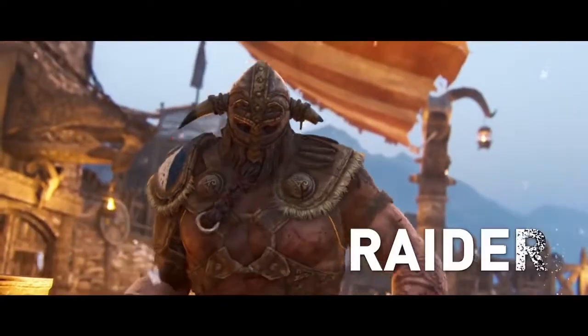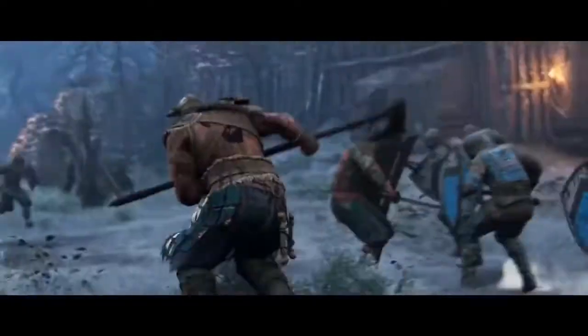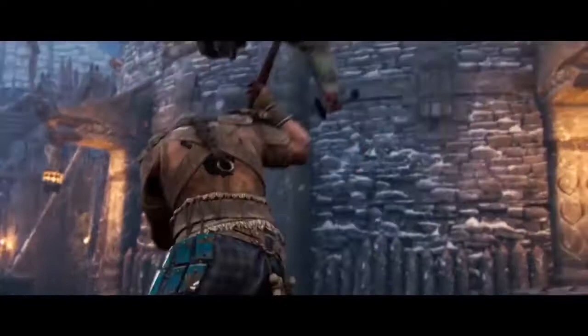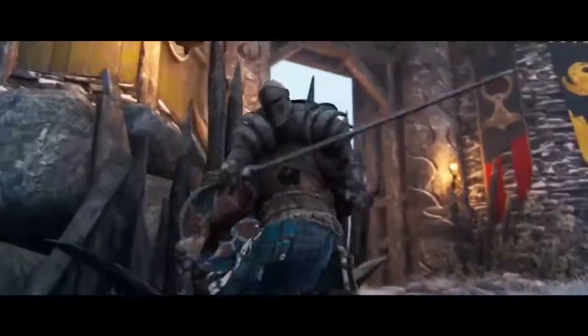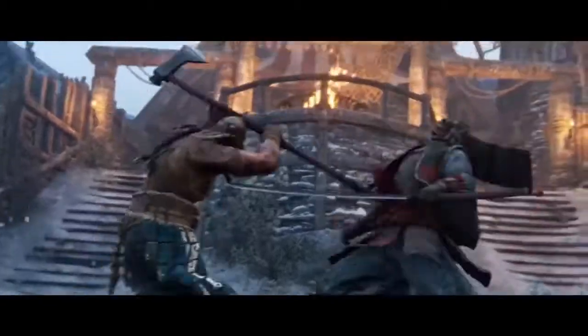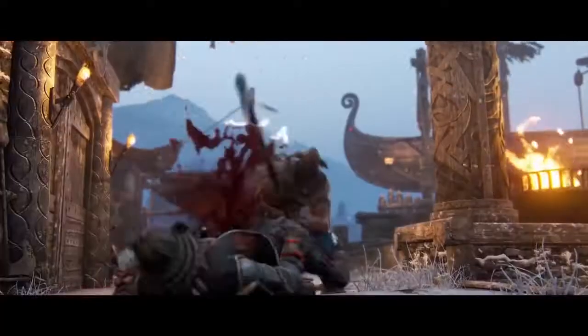The Raider is a deadly Viking that strikes with his huge axe. His range is long and his attacks take some time to execute, but when they hit they come in very hard. He's also very good at grabbing people and throwing them on the ground or even better against the wall for a huge stun. When your enemy is stunned, just finish them off with a heavy attack.